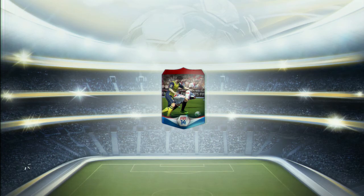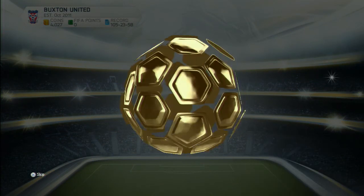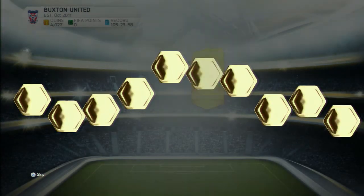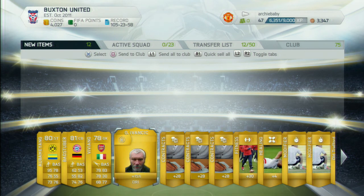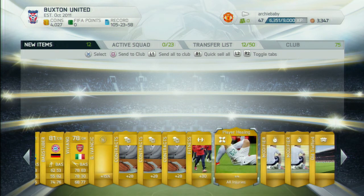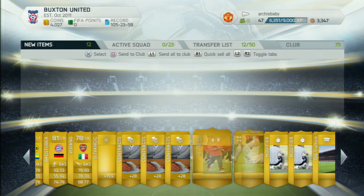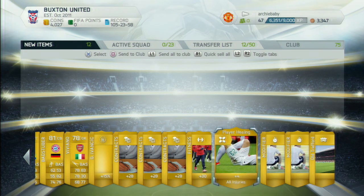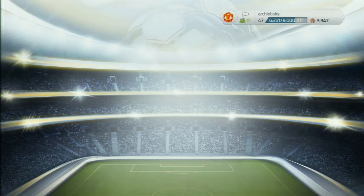This is my fifth and final pack on my old account. Let's see who we get. We get Bamiyang, which is really a shame that I can't actually trade him because he's worth about 5 or 6k on PS3. It's an actually decent pack with some really solid things in there. Stored them all in my club and opened the free pack that we got in the first pack.